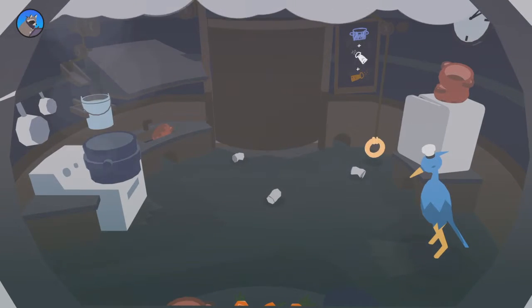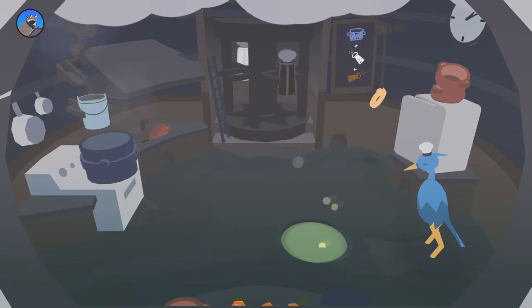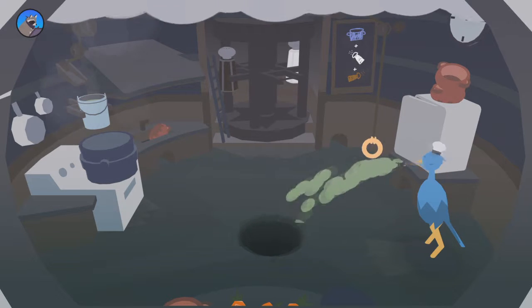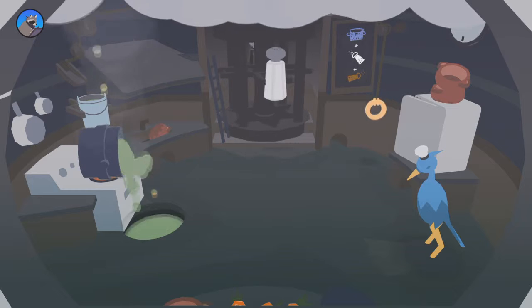Beyond that, after you get past the first couple of stages, you start to have extra stuff happening — like filling up your hole with water so that you can put out a fire, or in one level you're creating a soup to feed to a bird, which spits it out, bakes it, and serves it up to a chef, and then the bird will dance.